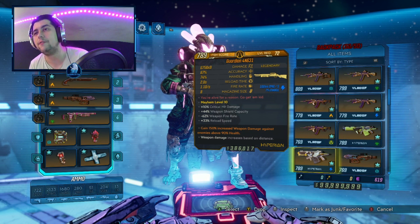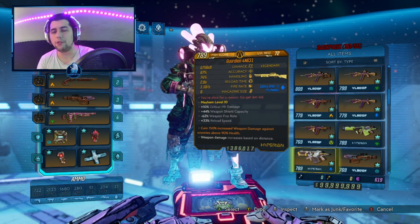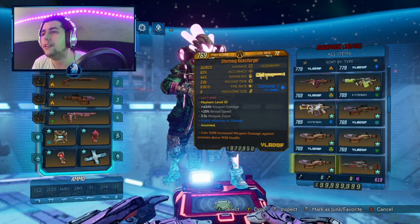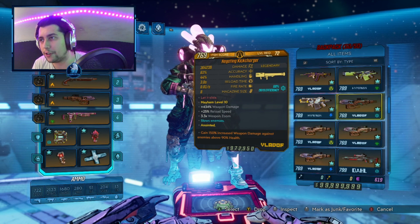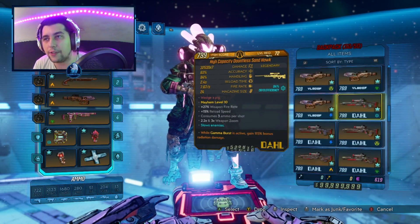Finally for the shotguns we have the Guardian Angel, which is a must-have on FL4K because it boosts your Nova, your Grenade, and your overall damage. Next we have the other Kick Chargers in all the elements, and finally the Sandhawk also in all the elements.